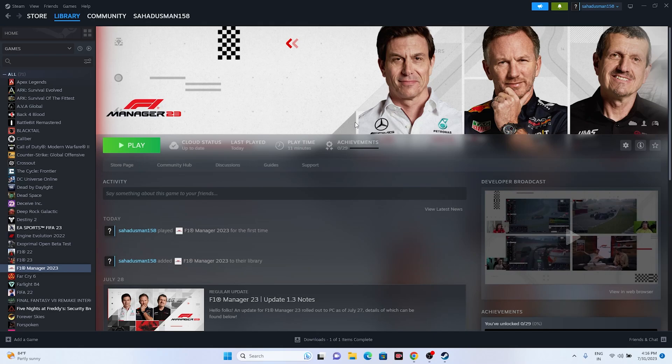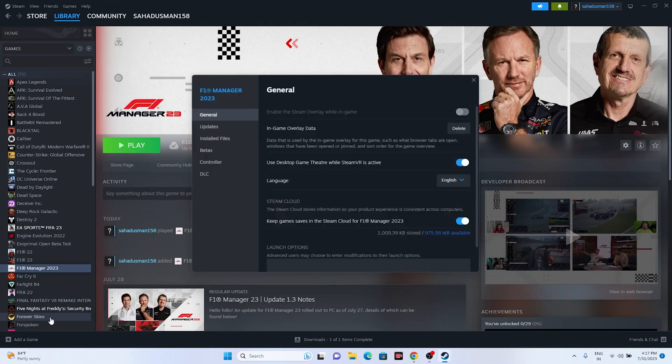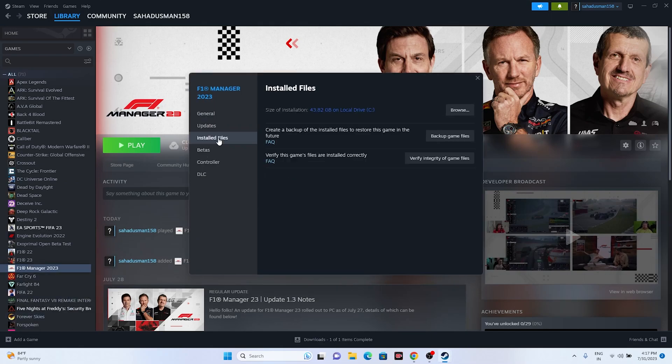The next step is to verify the integrity of game files. I know some people say the game was just downloaded, so why do we need to verify — but this worked for many users. To do this, right-click the game and go to Properties, then go to Installed Files and click on Verify Integrity of Game Files. This will cross-check every single file; if any are corrupted or missing, they'll be fixed.